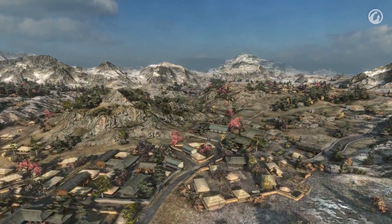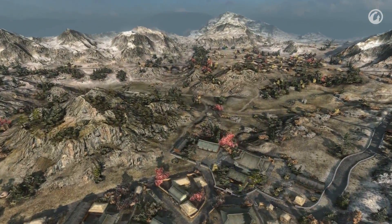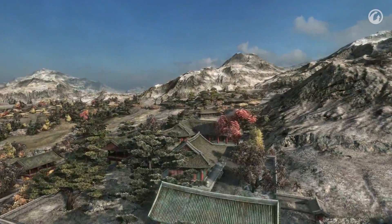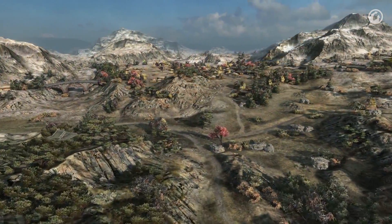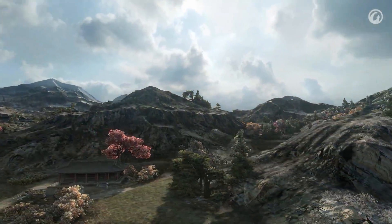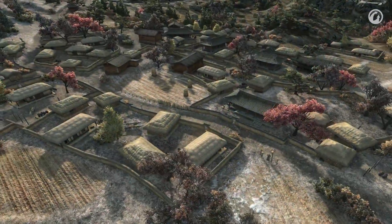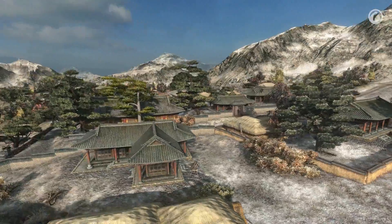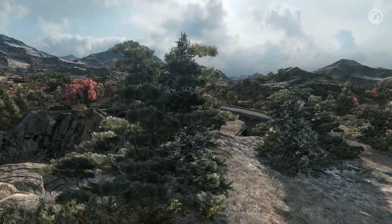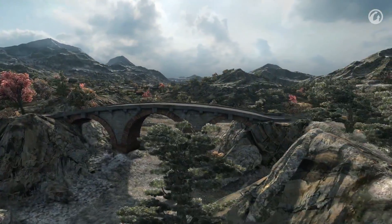A new map was added to the game in the 8.6 update, called Sacred Valley. It is an open winter map in an oriental setting, and at first it may seem very difficult. The terrain consists of cliffs, steep hills, shrubs, and trees, as well as numerous destructible houses. In this video, we are going to tell you about the key positions on the map, its features, and also about suitable battle tactics.